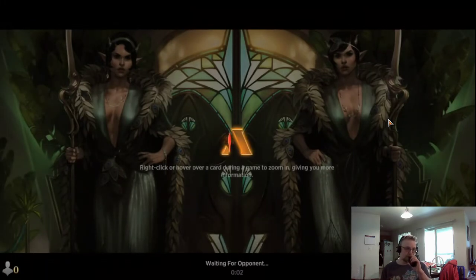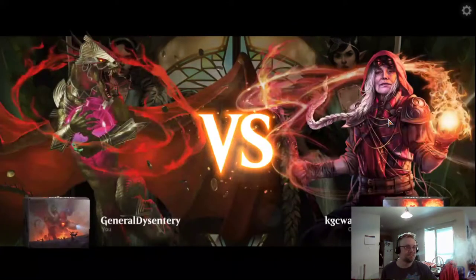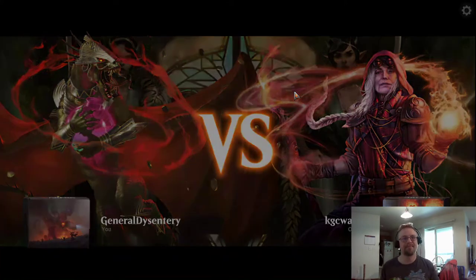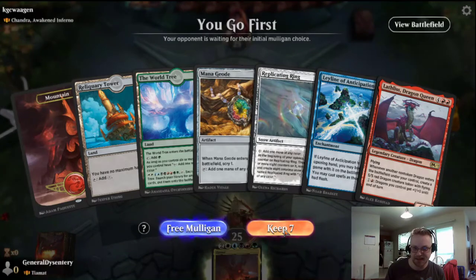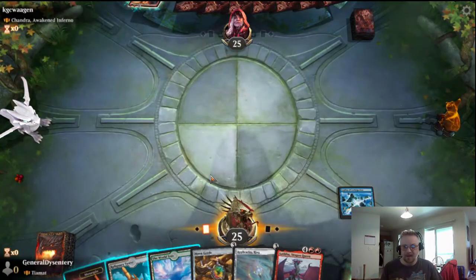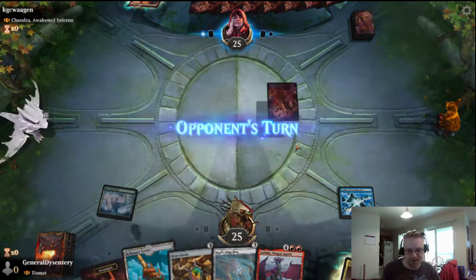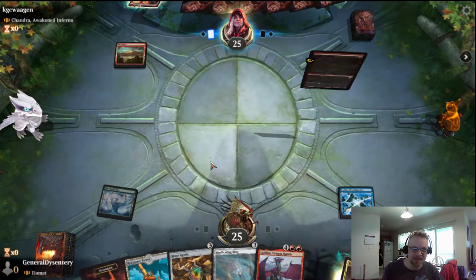We'll just run it into another game. Still gonna run it out. This is good, this is really good — starting out with a ley line. Play World Tree, start dropping mana rocks on his insteps.